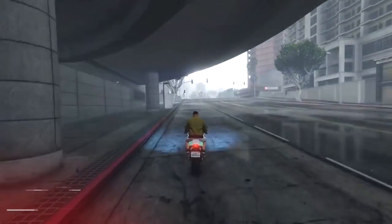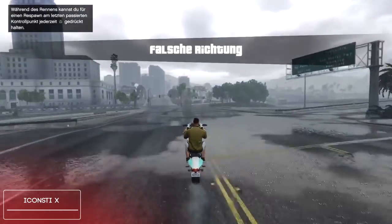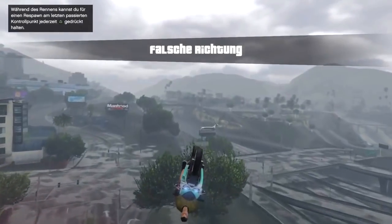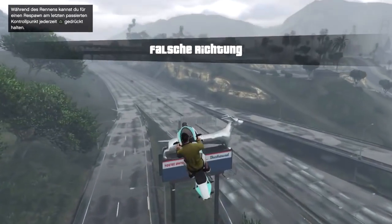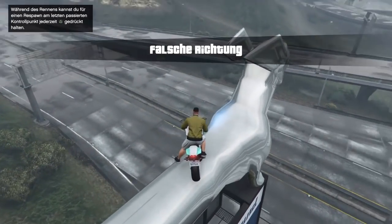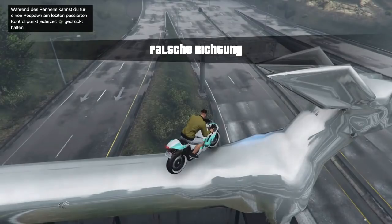Moving on to the number 9 spot, we have Icons the X using his Bati 801 and he's going to be bumping off the side of the road here to make it all the way over to this chromed out ledge. He's going to land right on top of it with his bike with no problem at all. Sick job there on that stunt, Icons the X.